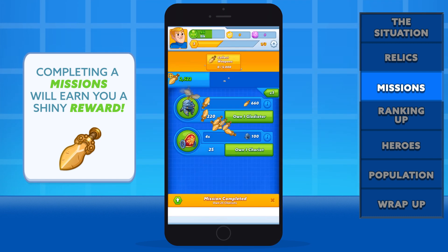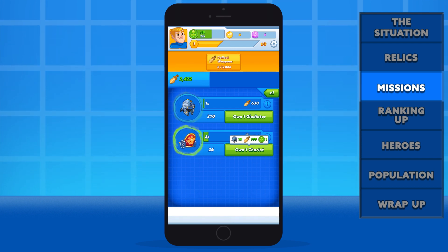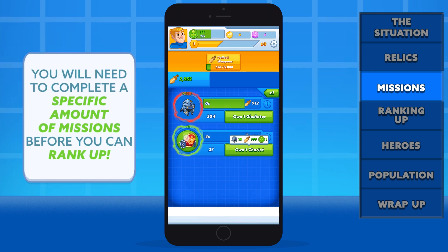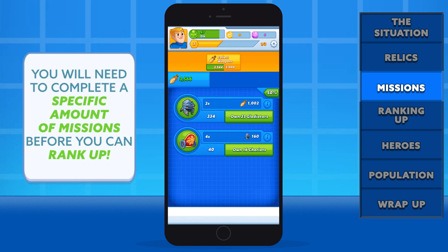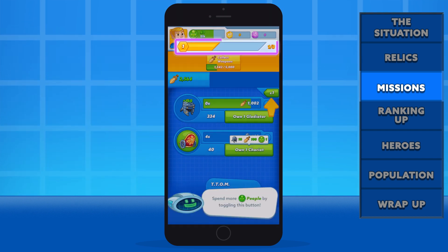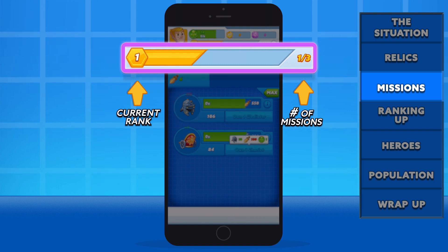This reward gave you 2,500 weapons. Incredible work, Agent, but please remember that this is only just the beginning, and you still have a lot left to prove. HQ will require you to complete a specific number of missions before you can be promoted. You can view your progress right here. For rank 1, we have three missions to complete. Let's quickly run through the remaining two.